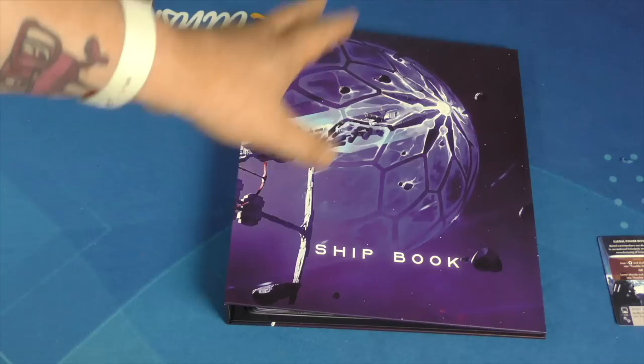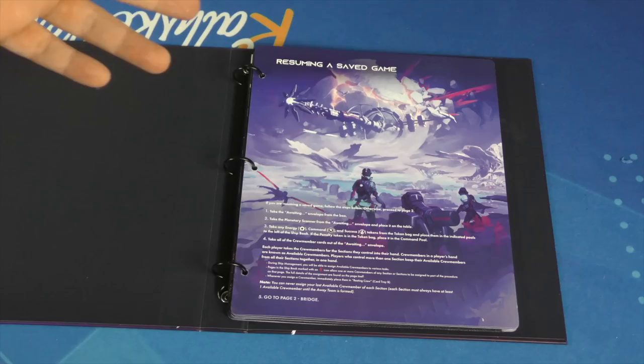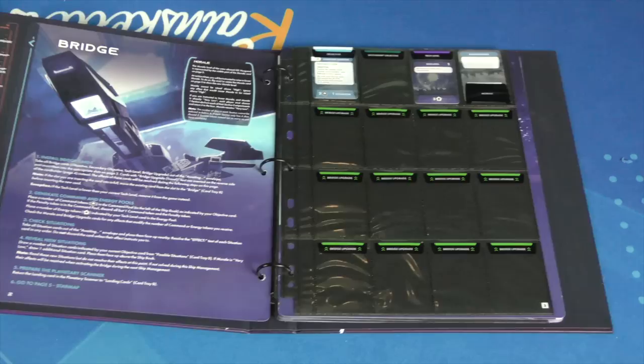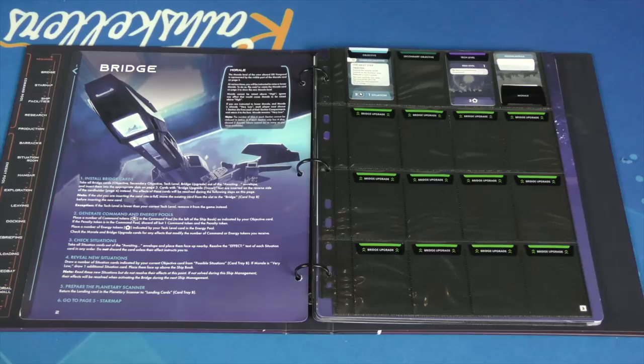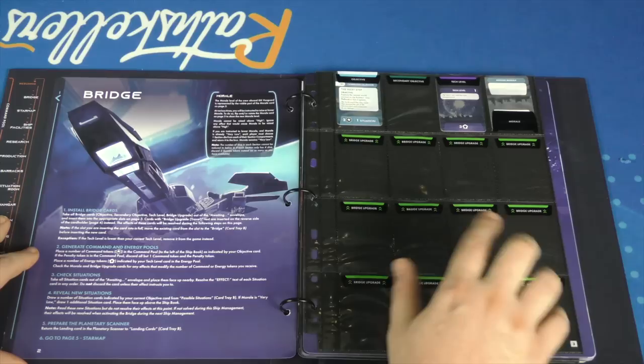This is the ISS Vanguard — this notebook is your ship. Everything you're going to be doing is in here. When you play through the game and you resume a save game, you'll always start at the beginning and it will tell you what you need to do. You work your way through the book. Going through the bridge, there are all kinds of bridge upgrades that you can get and put in here.